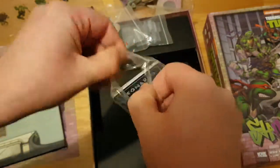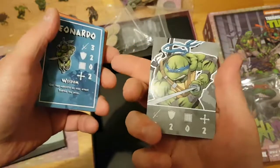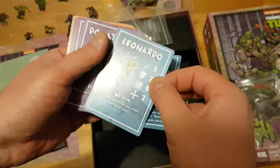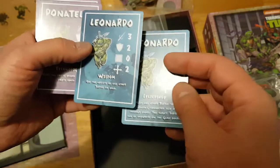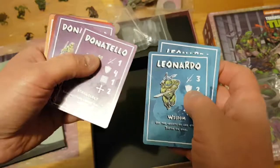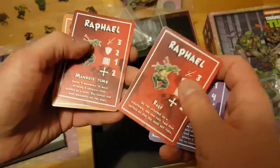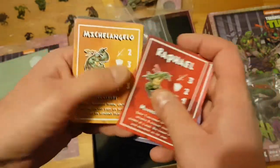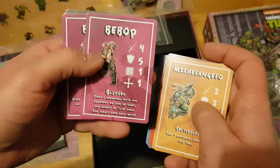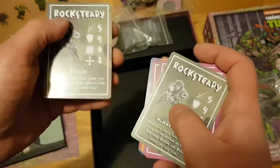We have character sheets: Leonardo — two Leonardos, maybe you can choose which one you use. Donatello technology, Donatello flying. Raphael rage, Raphael manhole jump. Michelangelo nunchucks, Michelangelo skateboard. Bebop bazooka, Bebop chainsaw. Rocksteady hammer smash, Rocksteady grenade.